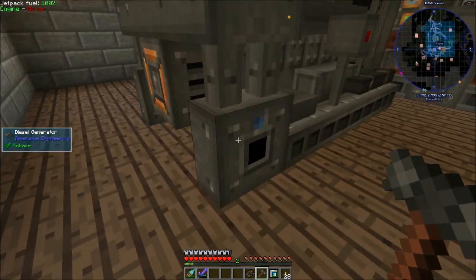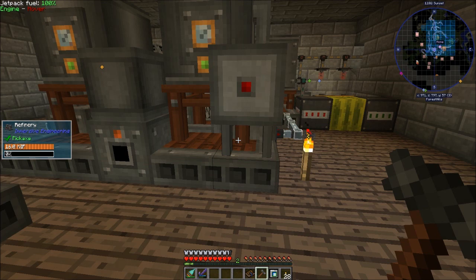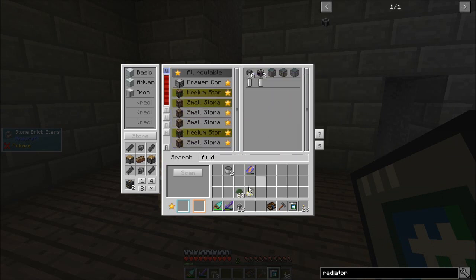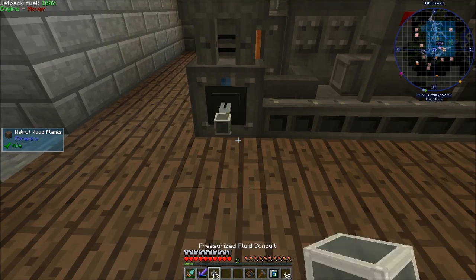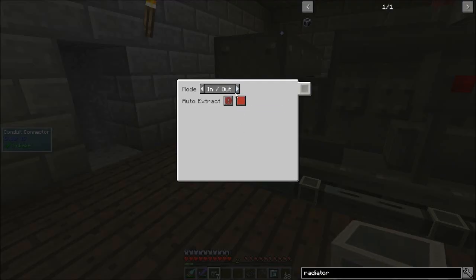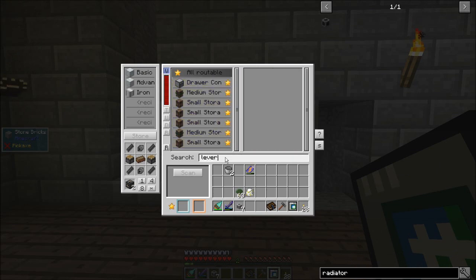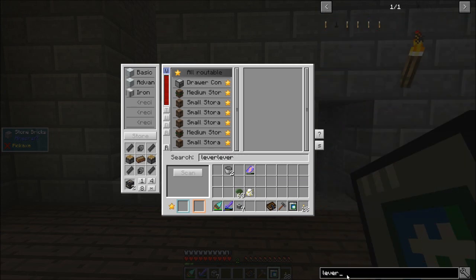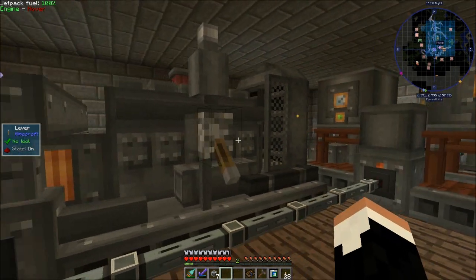The diesel generators take fuel in from these sides and output power to the top. So let's get some fluid conduit. I'm just going to use pressurized fluid conduit because I won't need to pump stuff too fast. Like that — you are set to extract, you are set to insert. Now I'm going to want to have a lever to be able to shut this thing off. So if there's a lever on that, we'll turn that on.